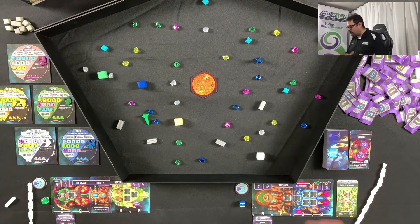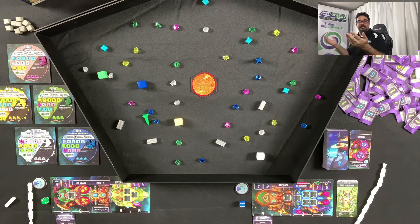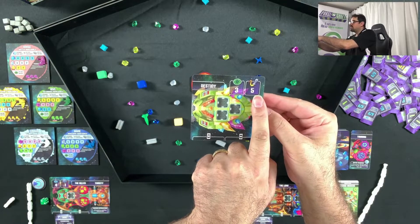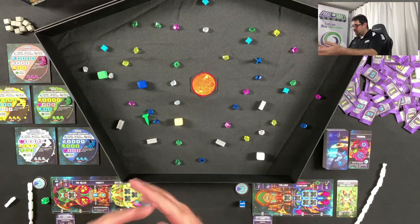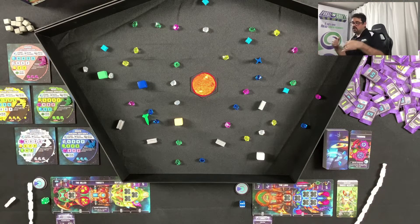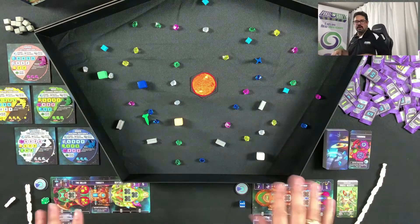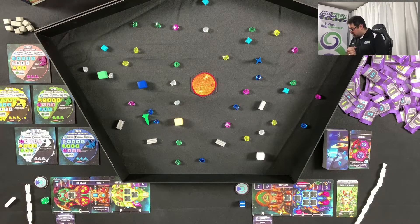The blue player has a Drop Drive of seven — much less precise. They are actually good at battling pirates with a plus-two to their battle roll. They might land on a planet, trigger some pirates, and then start attacking them. That pre-turn drop is all players do before actual turns begin. The initial pre-turn doesn't count as using your drop drive, so you don't deplete it yet.